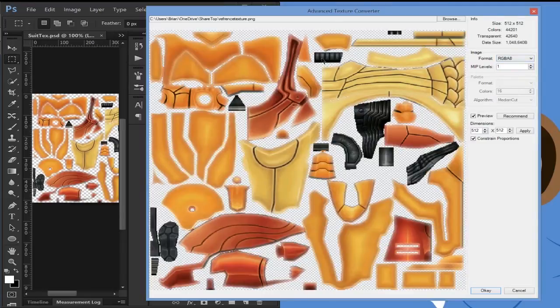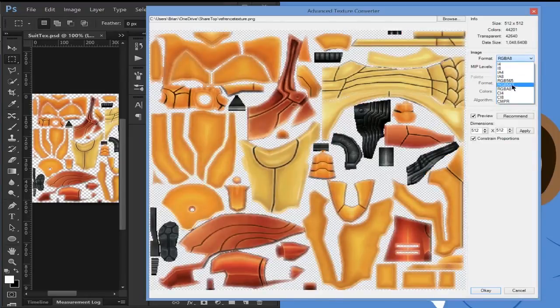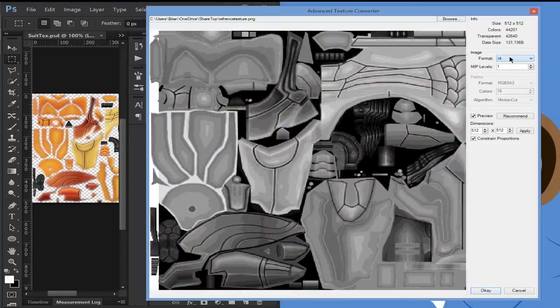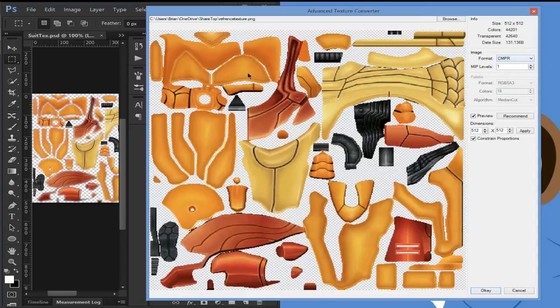RGB8 — this is your highest amount and it does take up size. I will list quickly, in order, the amount of size all these textures take up. CMPR and I4 take up the least amount of space. Next is I8 and CI4. After that is CI8 and IA4. Then IA8. Let's go compare this quickly. CMPR is the most compressed you can possibly get, which means it's going to have the least amount of size — you can see 131,000 bytes.